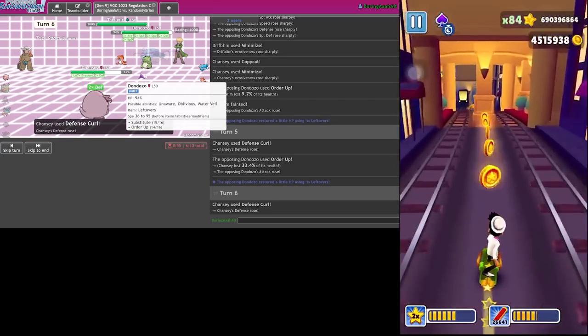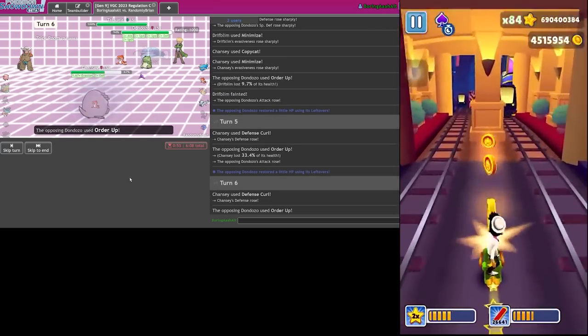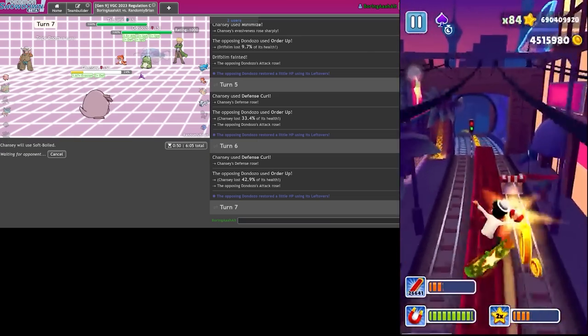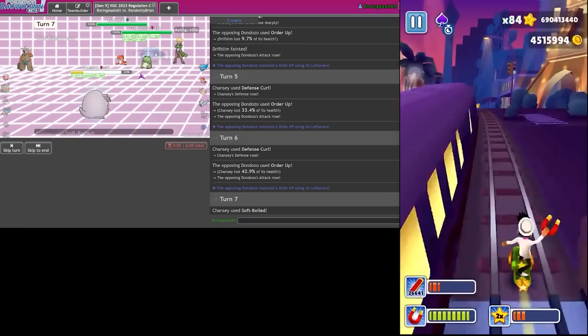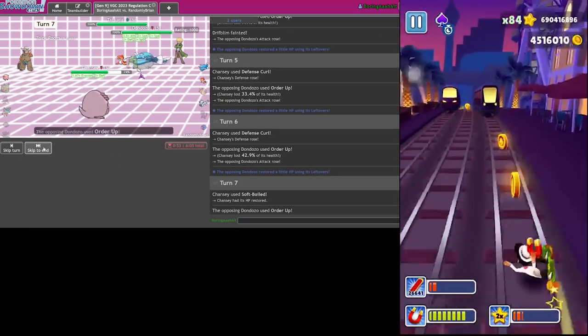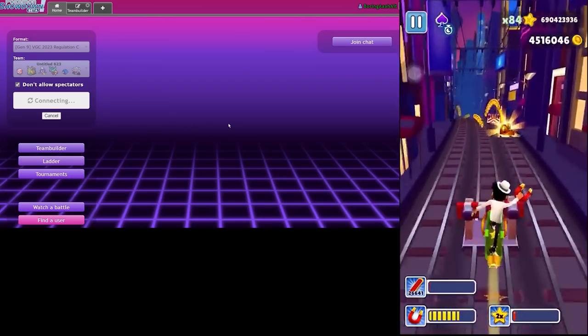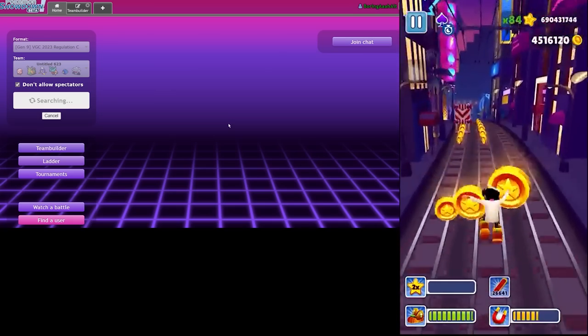I can also Copycat their Substitute if they want to try it. I need to dodge one - there's gotta be a dodge. I just lose to this unless I dodge. Okay, I lose. Let's try that again - I kind of got thwarted there by not being able to get off Trick Room early.